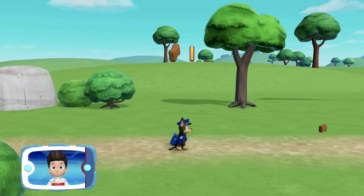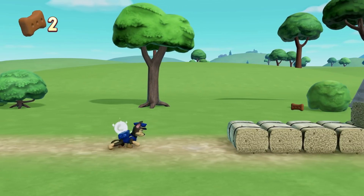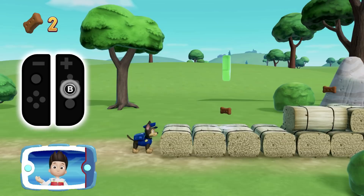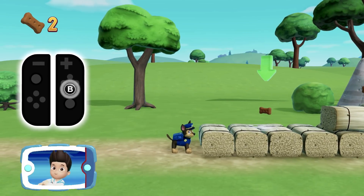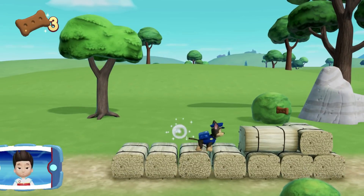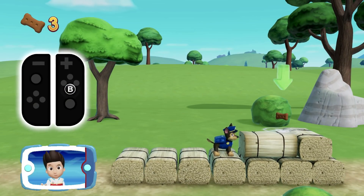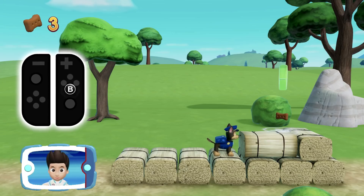Collect all the pup treats you find to earn special pup treat awards at the end of the rescue mission. Sometimes you need to get up higher. Press the B button while moving to jump in that direction. That's great! Now try jumping up here. Press the B button while moving to jump to where the arrow is pointing.